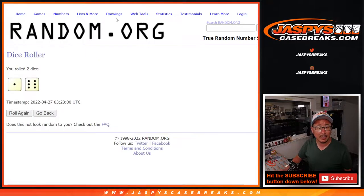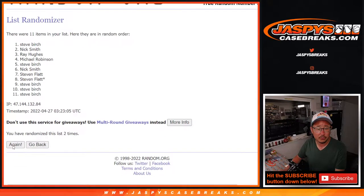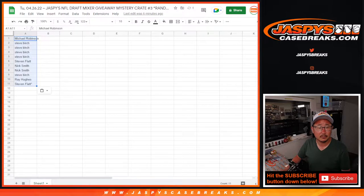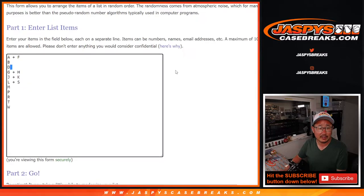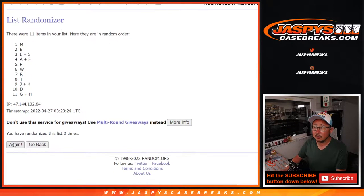Let's randomize names and letters — one and a six, seven times. After counting through all seven rounds, we've got Michael down to C. Then one and a six, seven times for the letters — after seven, we've got D down to R.